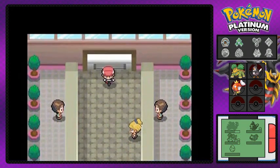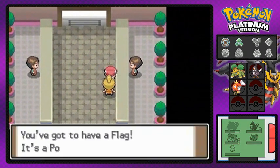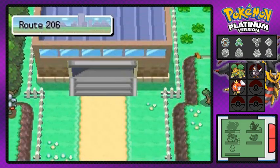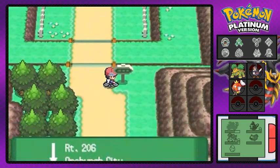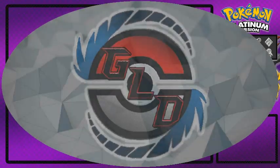That's all the trainers on the cycling road. A girl gives us an item — turns out it's a fashion case. Stay tuned, in the next episode we'll be doing a lot more battles and maybe getting a new Pokemon. See you guys!